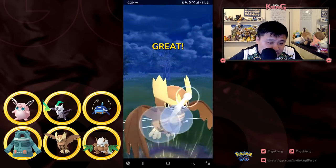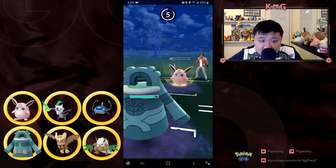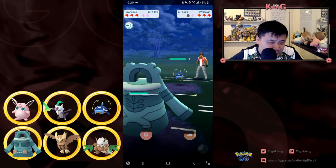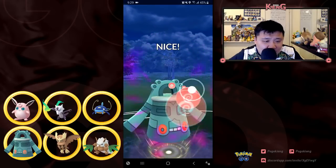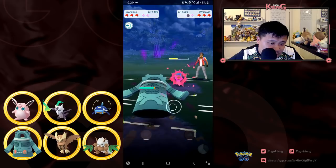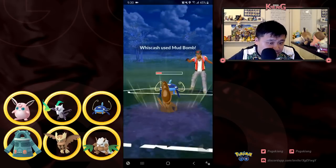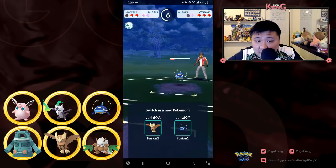What I'm hoping to do is tank the charge move with Bronzong, because I know one more Charm and then the Ice Beam comes out, and the rush to get the Ice Beam off is going to allow me to absorb it. Here comes Wishcash — there's a little awkward lag in this match. I'm not going to shield because I can't survive this, and I'm not able to get it off, but I'm in a pretty good situation.